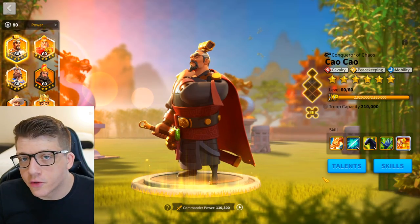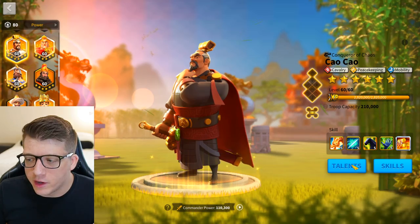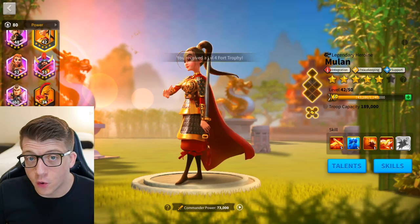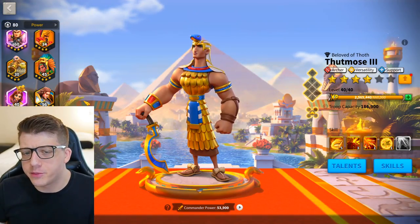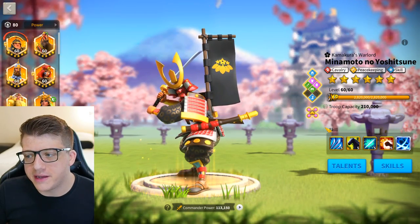Other honorable mentions in the gold key category include Cao Cao — though you'd want him at 5151 — Mehmed, El Cid, Mulan, Moses especially, and pretty much any other gold key commander. Next as an honorable mention, let's talk about Minamoto, because he's not a commander everybody has access to since you actually have to spend money on him.